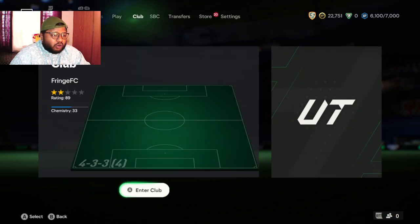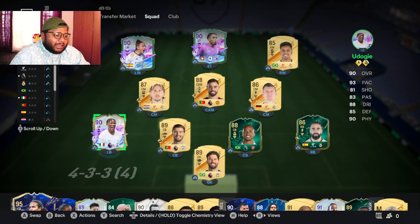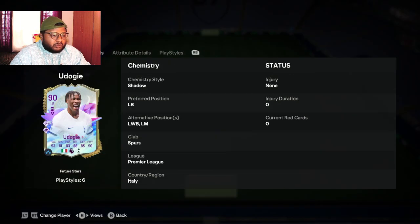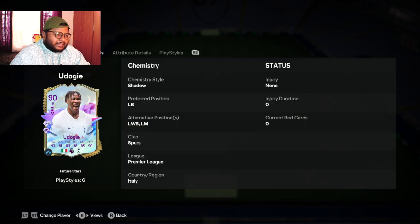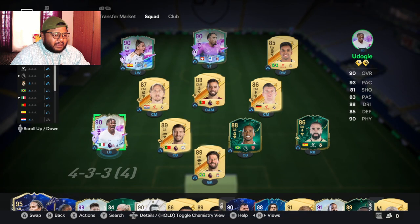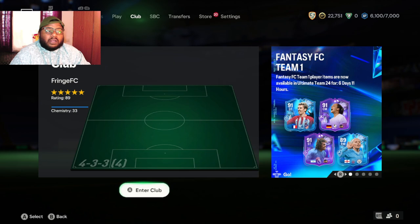Before the main event, I want to show you something. In the previous video we got the Udogi card and I completed his evolutions. After completing his evolutions he gets plus two in pace, and I think dribbling increases as well. This is how his upgraded card looks — he's actually good. He might not feel super pacey despite 93 pace listed, but his defending and stand tackle are really good. If you've used this card, let me know in the comments how it's been for you.